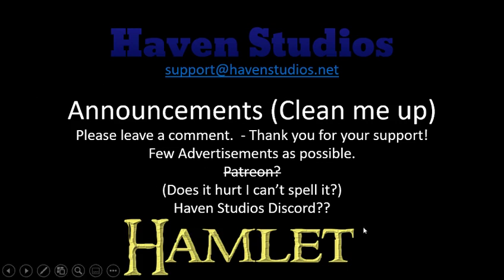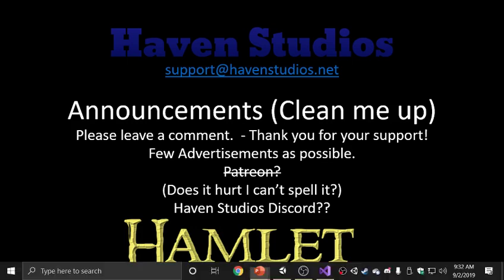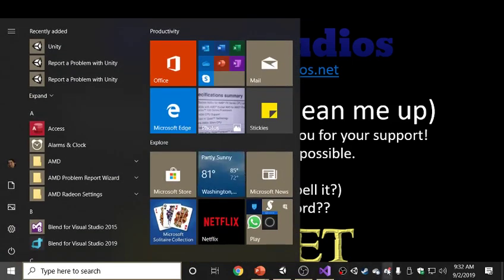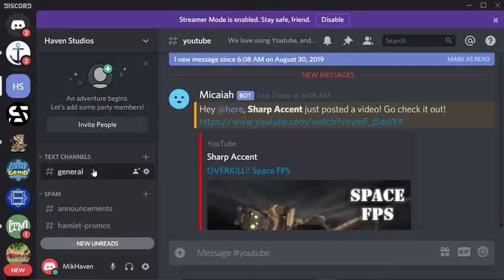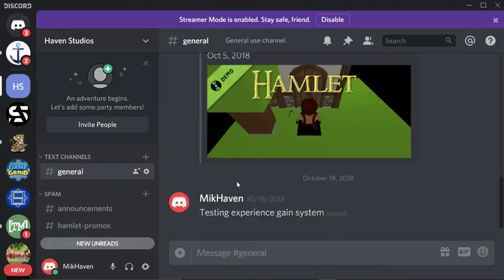Once I set up the Patreon, I could also open up the Discord. The Discord's kind of nice — I post little GIFs of me working and little tiny things. I can actually just bring up my Discord because it's just me. It's right over here — just Haven Studios Discord. We just have test experience stuff, and it's got this leveling system.